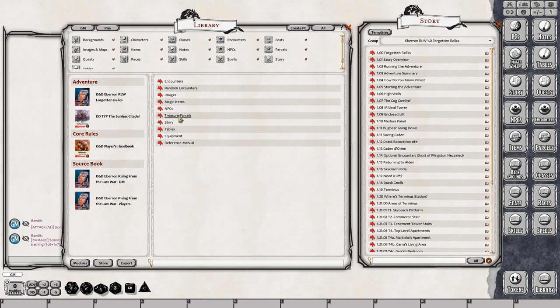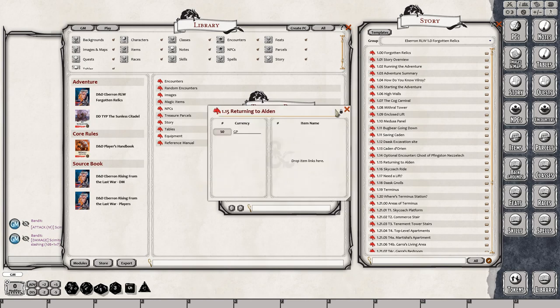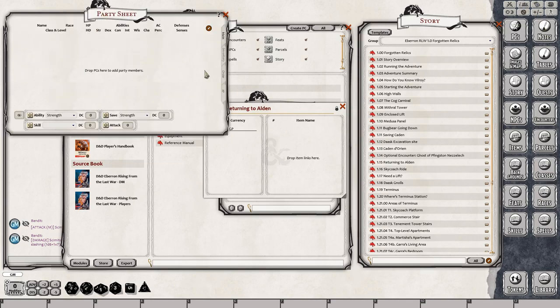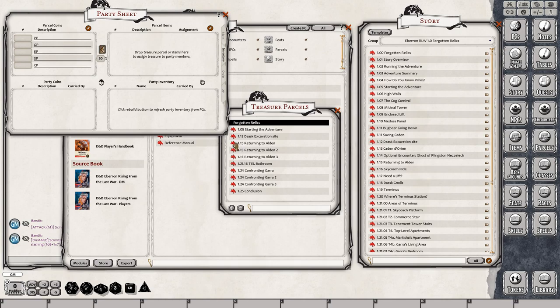Next we'll take a look at the treasure parcels. These are all of the parcels. If you go into room 14B and there's X amount of loot in here, you'll get that loot — returning to Alden gives you 50 gold pieces. What you'll do is open up your party sheet from the upper right-hand corner and simply drag and drop that encounter onto the inventory tab of the party sheet. As you do that, it adds 50 gold into the party sheet. Then you just go ahead and distribute it by clicking on the dragon head icon and it will distribute it evenly among all of the players in the party sheet.